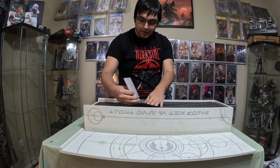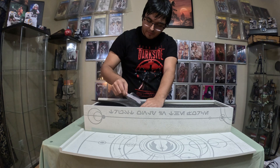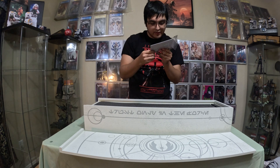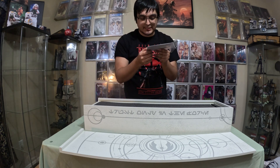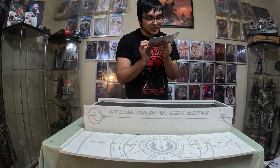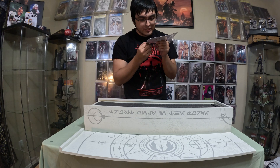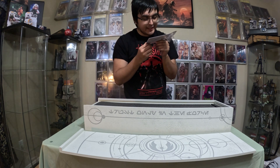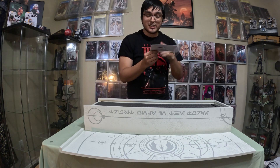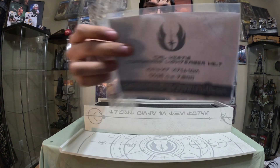We got number 5,536 out of 7,500 — a Cal Kestis customized lightsaber hilt. The card reads: 'Having a lightsaber isn't what makes you a Jedi. We were peacekeepers. We were betrayed by those we protected, hunted down by the Empire. I might be one of the last of my kind.' That's actually a quote from the game, I believe — Cal Kestis.